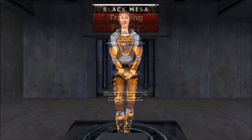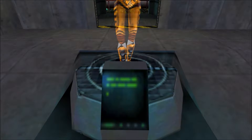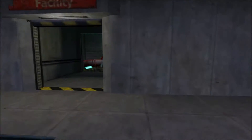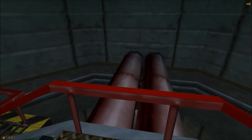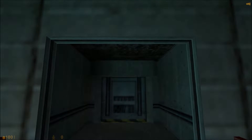Hello and welcome to the Black Mesa Hazard Course, where you'll be trained in the use of the hazardous environment suit. I am your holographic assistant. Let's begin by stepping into your suit. You can see it suspended up ahead of you. If you see one of these buttons, press it and I will appear to demonstrate certain moves. Welcome to the HEV Mark 4 protective system for use in hazardous environment conditions.